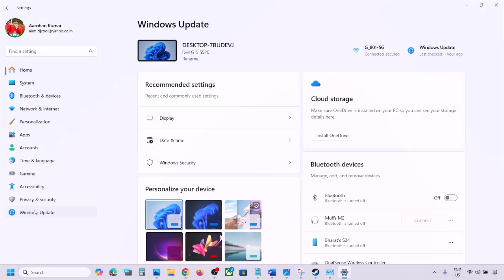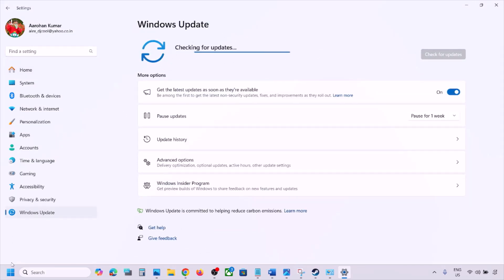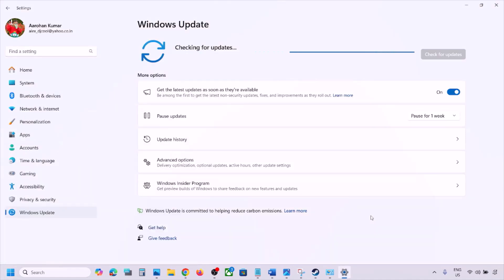The next step is to update Windows to the latest version. Go to Windows Settings, go to Windows Update, and click Check for Updates. Once all updates are installed, restart your computer and check after the system restarts.